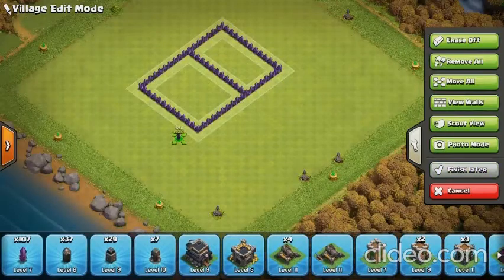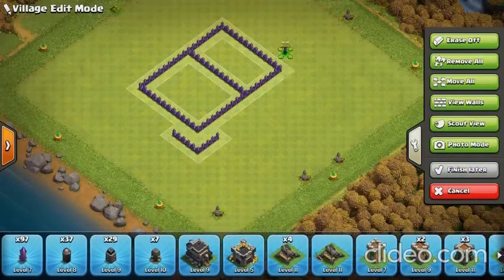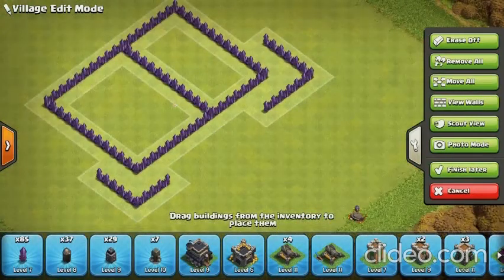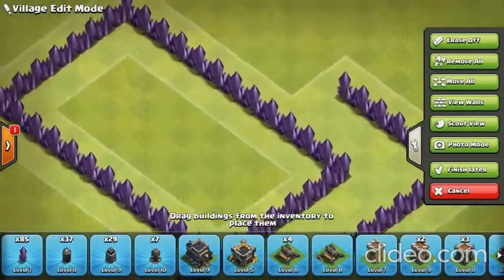Let's also put something — yeah, let's do that. So those aren't even, but oh well. These things here basically force the queen to go into here or there.